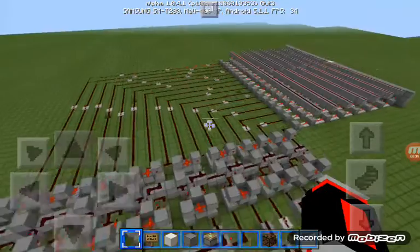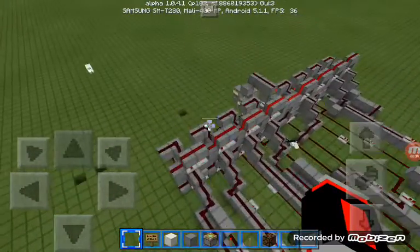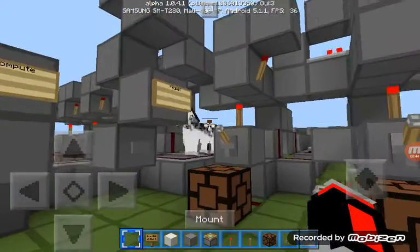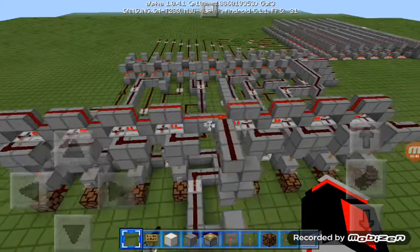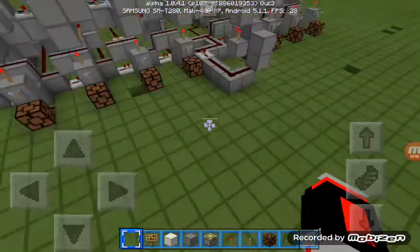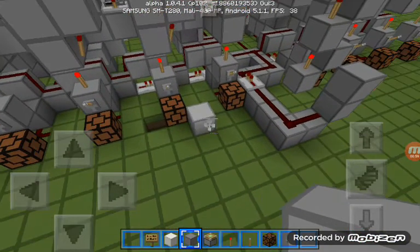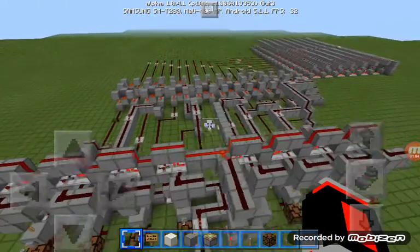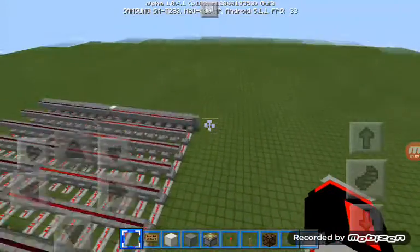I have to separate some things because I built this thing yesterday, and I didn't want to watch all the tutorials again to see how to build everything, so I kind of just copy and pasted it with my eyes. I was like, okay, it's built like that, and then I got my blocks out and made it 8-bit.